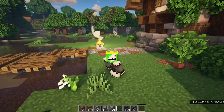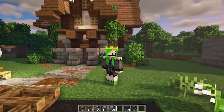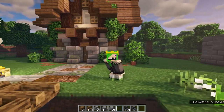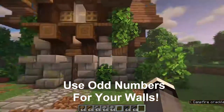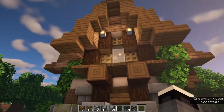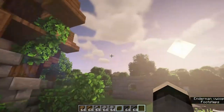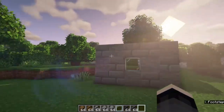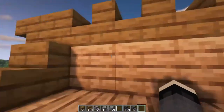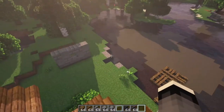Tip number one - this is super easy. When you're building your house, make sure that each side of your house ends in an odd number. So five or seven are good numbers. For dormers I always like five - like this little balcony kind of thing up here, we've got one, two, three, four, five wide - perfect. Odd numbers make the best roofs because they allow you to put a full block on top as the peak.